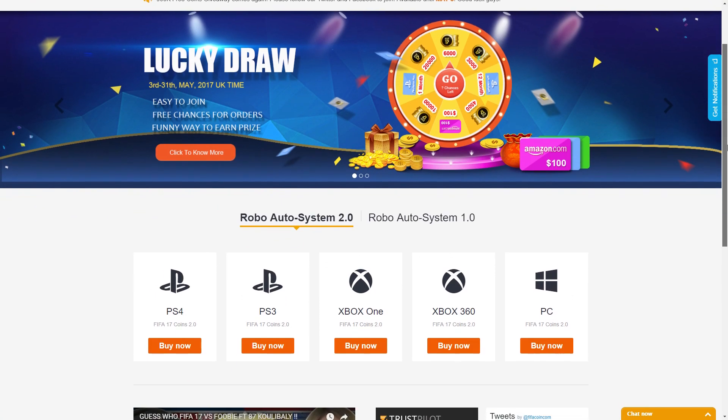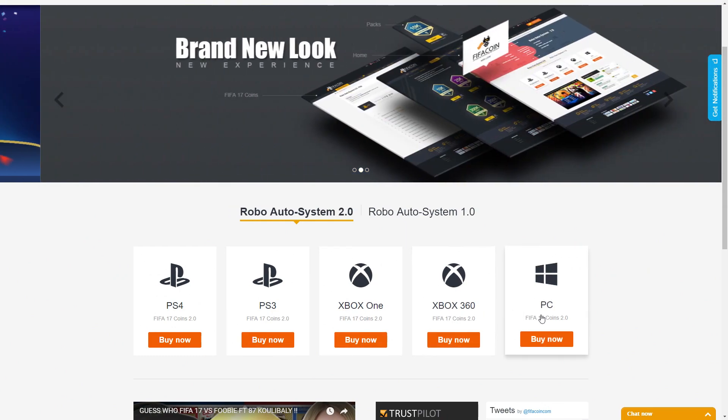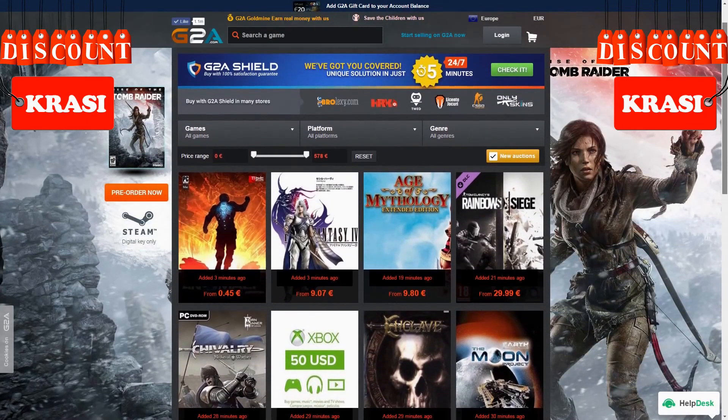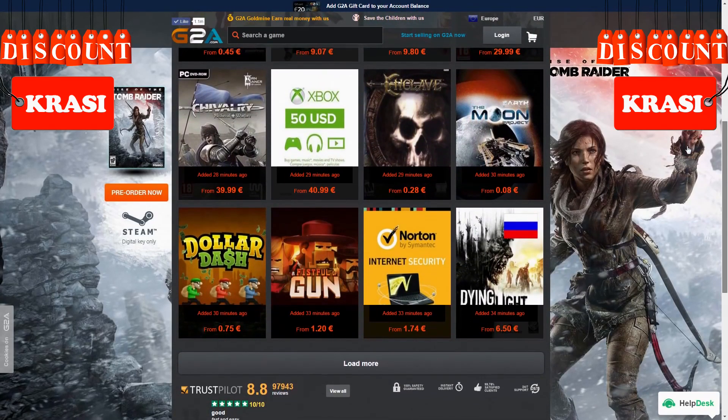Get your cheap and safe coins within 10 minutes from the cheapest place on the market — follow the link in the description and use Krassi for a huge discount. If you want to buy cheap game codes and prepaid Xbox and PlayStation cards, G2A is also down below.